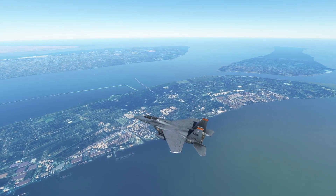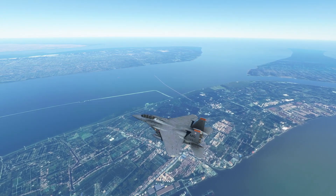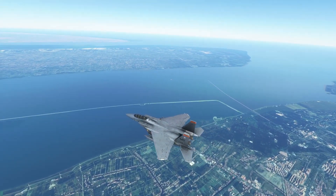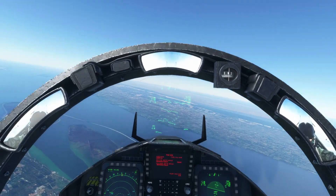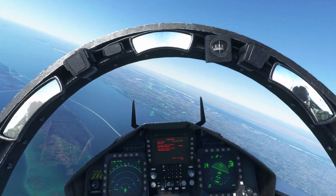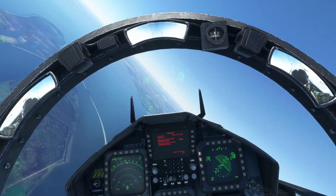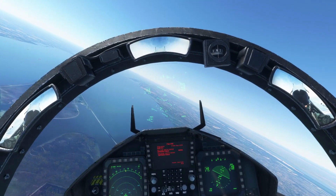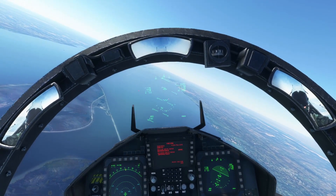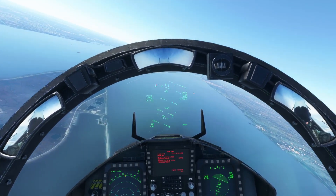Moving on to our final add-on: Global AI Ship Traffic. This was broken for quite some time, but they fixed it to make sure it's compatible with Sim Update 5. They've recompiled all models in the native Microsoft Flight Simulator format with PBR textures. If you don't know what this does, it basically injects real-life realistic boats, ships, ferries, etc. into the sim following real-world shipping routes. It's been broken for quite some time but they fixed it in late September. Sadly the boats do not have wakes yet, but that will come along — they're saying wakes will be reintroduced in October 2021. I selected Shanghai because you get quite a few cargo container ships around there, and sure enough you do.